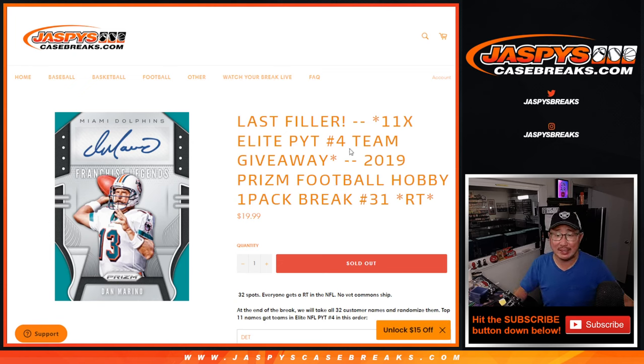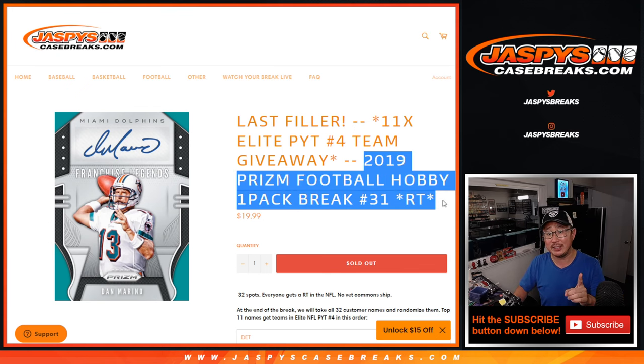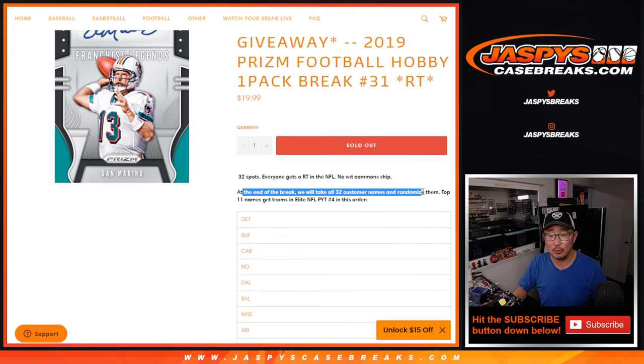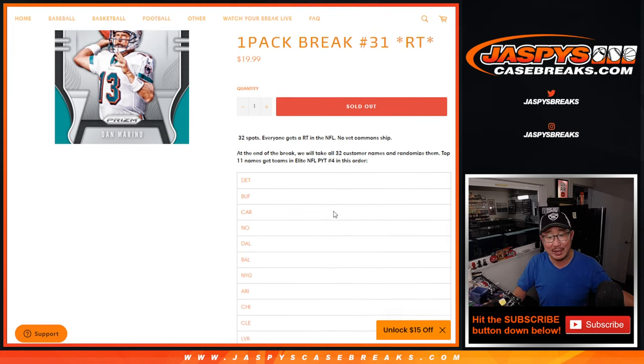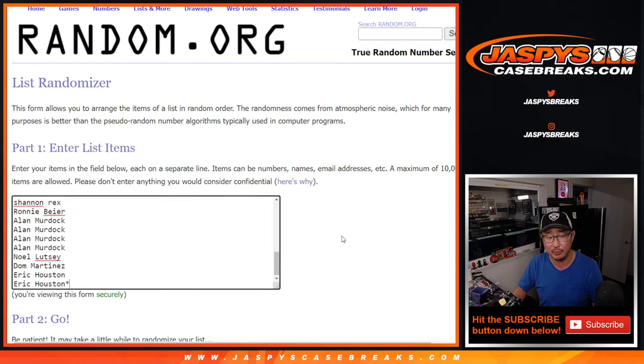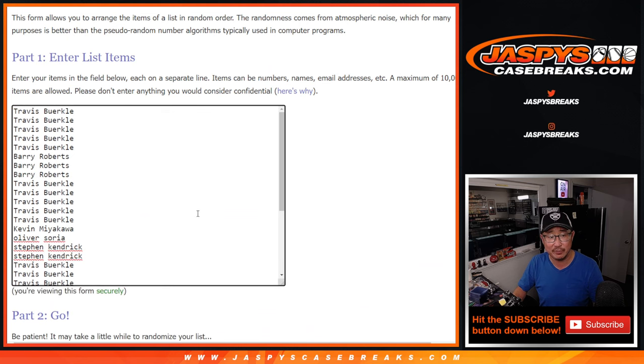Hi everyone, Joe for Jaspi's CaseBreaks.com. We did it — we knocked out the only filler we had to do for Elite Pick Your Team 4. First, we're going to do that 2019 Prism Football Hobby Pack. Then at the end of the break, we'll take the 32 names, randomize them, top 11 get teams in Elite Pick Your Team 4. That's coming up in a separate video. Big thanks to this group for making it happen.